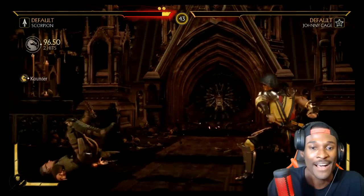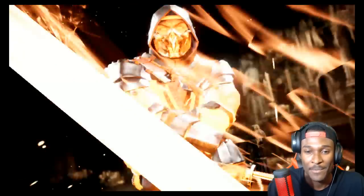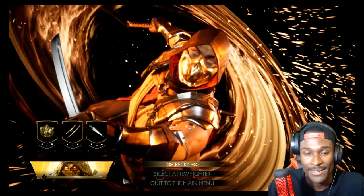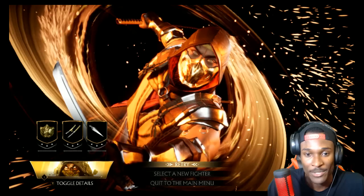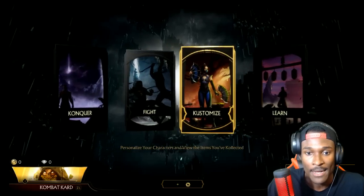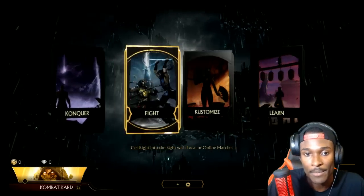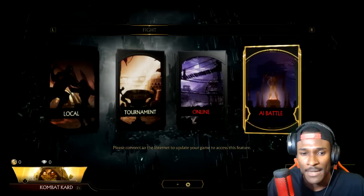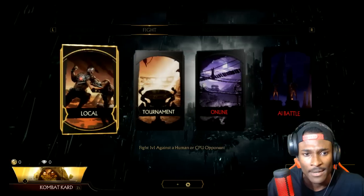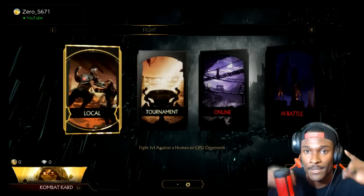There's a little bit of stuttering that I see, but not bad — could be a lot better. There's definitely a noticeable difference in the Switch version: a lot of jagged edges, the gameplay is a bit smooth but as you can see it slows down a bit. Going back to the main menu — not bad so far, not bad, but that's why I got the PS4 version. We have Conquer — that's story mode — Fight, Customize, and Learn. Leave your thoughts in the comments, let me know what version you're picking up. Thanks for tuning in, subscribe, hit the bell — peace, Switch gang!